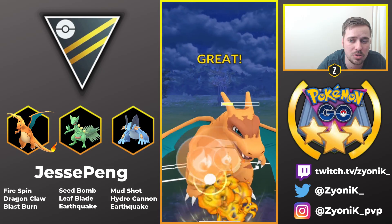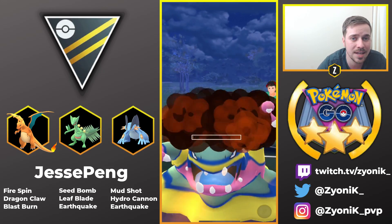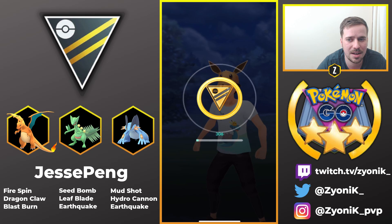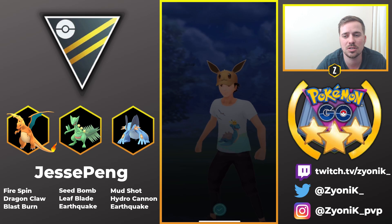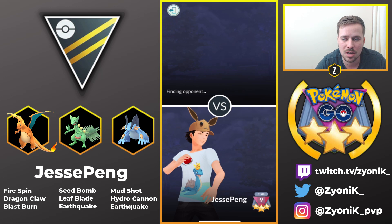This team looks really good if you can catch those Registeels, and a lot of players are running Registeel because it's fantastic in the Ultra League. Great League, Ultra League — Registeel is meta. So bringing anti-meta in terms of Swampert and Charizard is going to be really strong. We're going to move into Game 3.